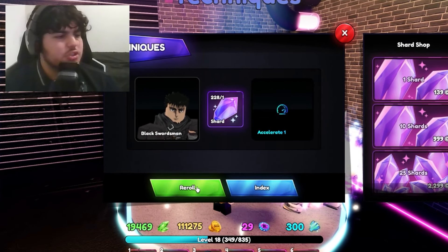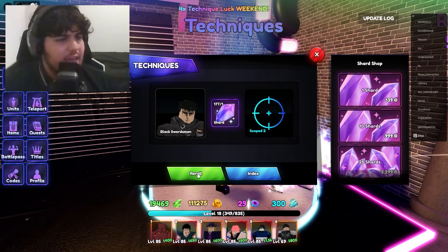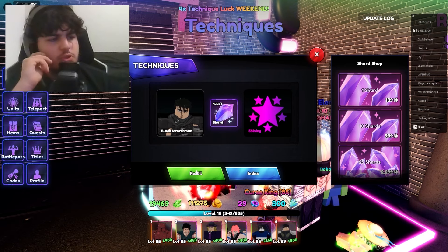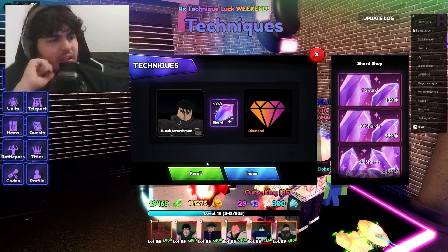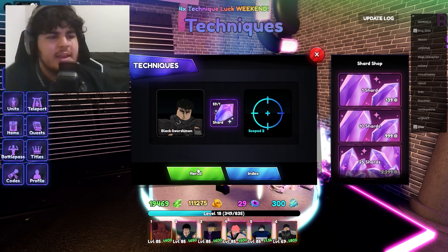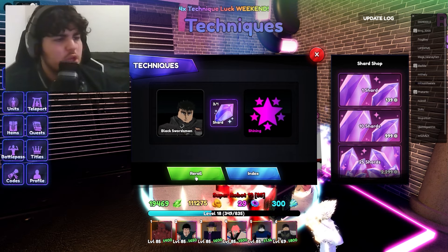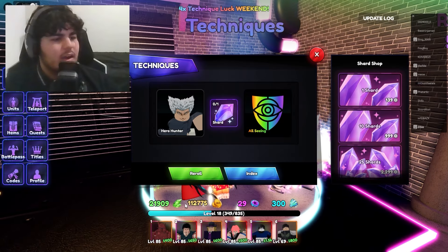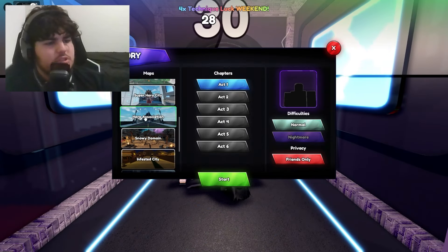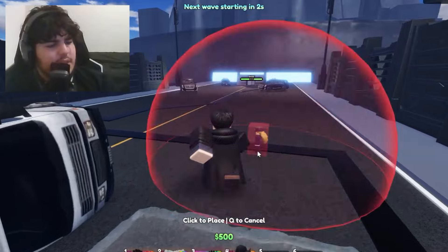Switching to Black Swordsman — 180 trait crystals left. Scope 2, Shining, Eagle Eye, Diamond, Scope 2 again — spent so many shards. Cosmic, Diamond again — 50 shards left. This guy is actually really good though. To evolve Hero Hunter I need to jump into Hero Association Normal mode and get a 3% drop, so I'll just grind this for now.